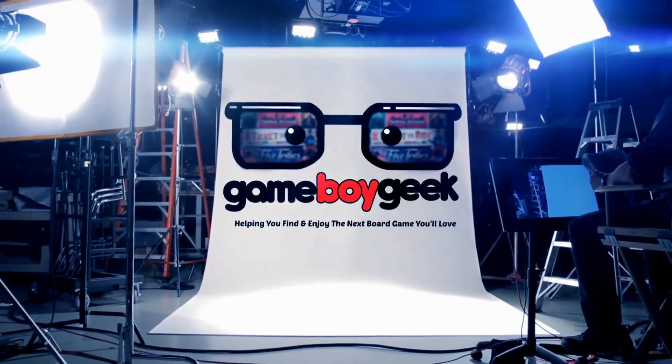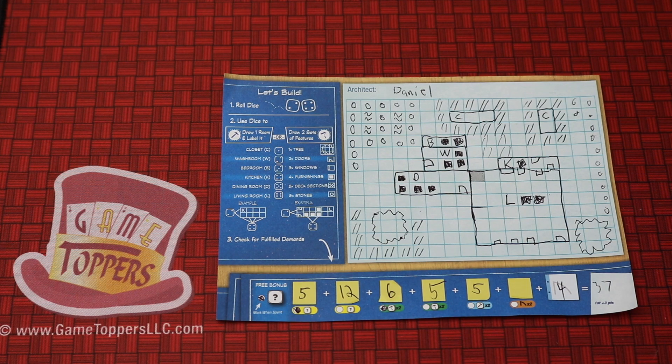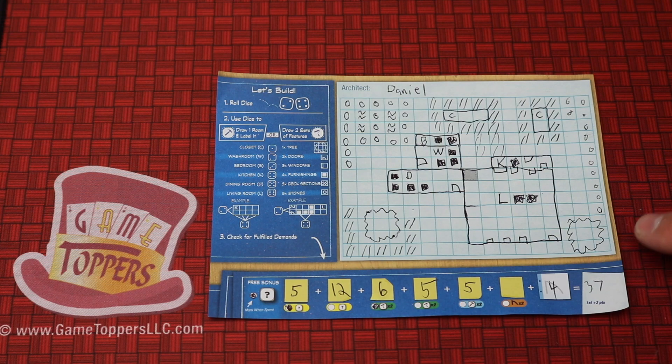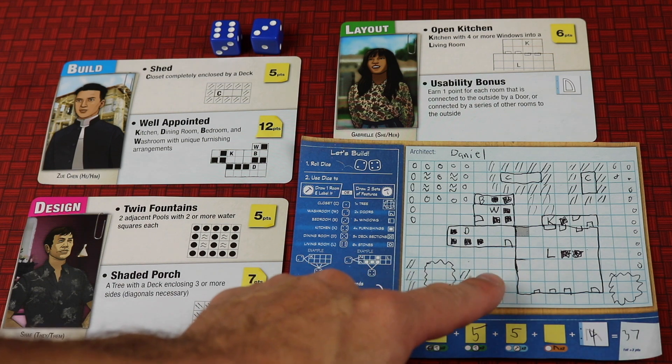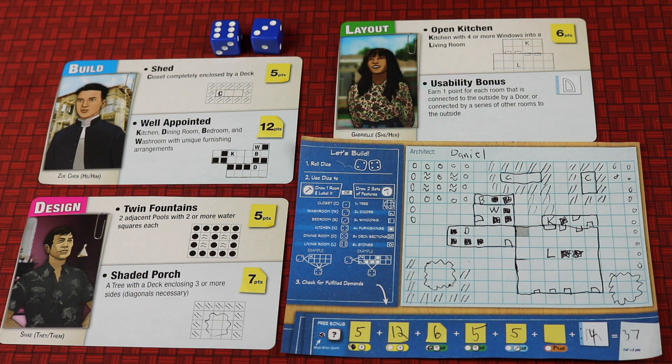This is a roll-and-write game for up to 99 players simultaneously. In Floorplan, you'll be drawing your own floor plan — a living room, kitchen, dining room, washroom, bedroom, sometimes pools, trees, fences, sheds — you name it. What you're trying to do is get the most points by building your floor plan in correspondence with different demands. There's one build, one design, and one layout — five of each that you mix up each game, so every game's different.